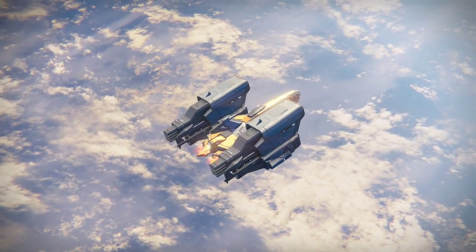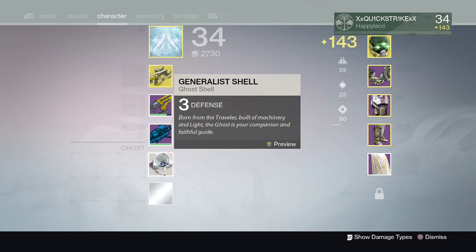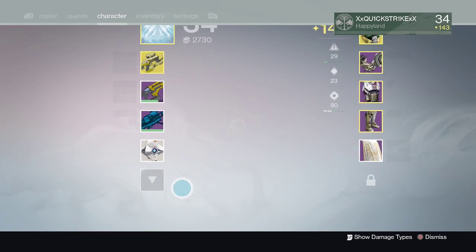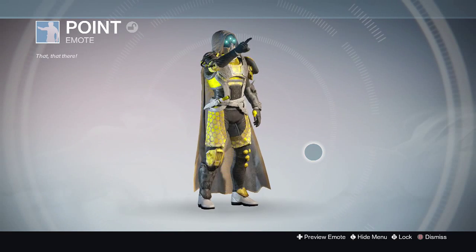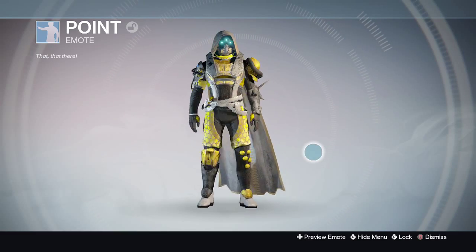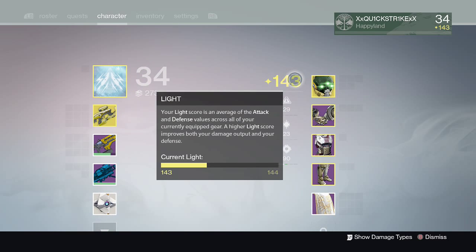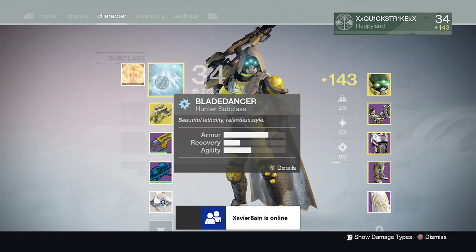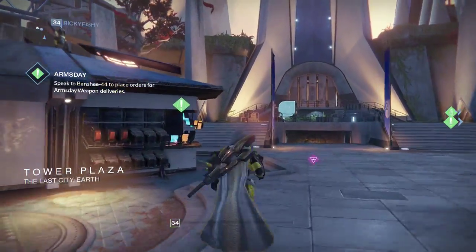So to keep the conversation going, the Taken King introduced a whole bunch of new menu stuff — just some new icons, the ghost shell icon, class items now have defense, and everything got pretty much nerfed but buffed at the same time. The emote icons are here, though I don't really see the point since you can just use the d-pad. Light is now based on everything you're wearing but has nothing to do with your level, which I really like. The little class item logos have changed as well.